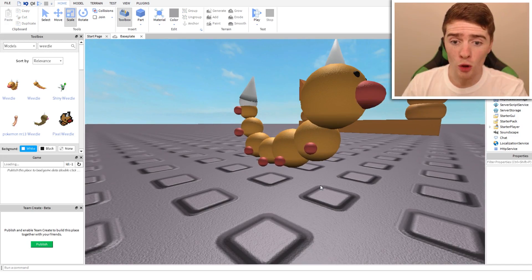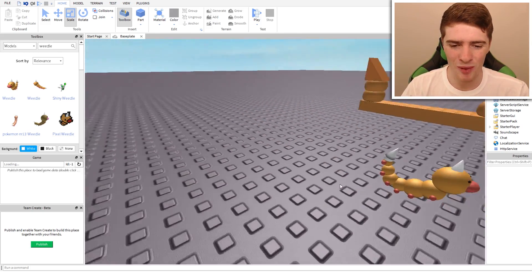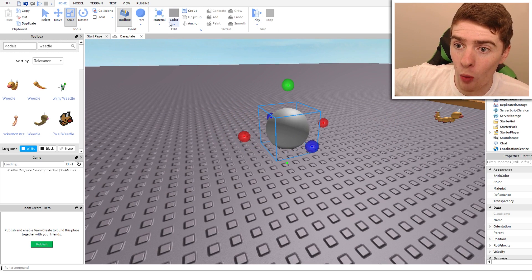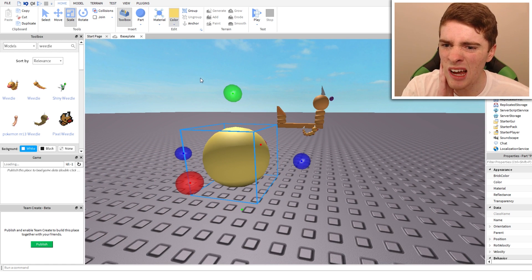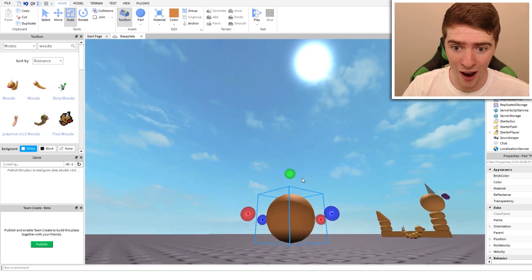I feel like the block is not right. I'm going to go for a circle strategy right now and go with a sphere. Perfect. Now, how do I change the colour? Oh, the colour's right here. Weedle colour. It's not quite as vibrant. Maybe a little bit slightly darker. That's the exact colour. We found it.